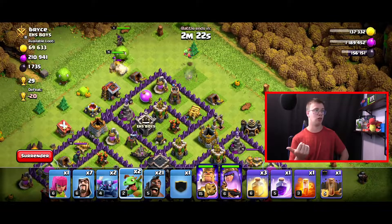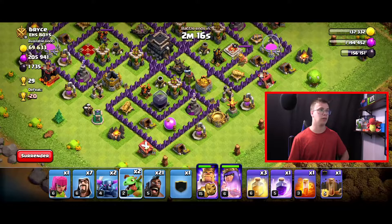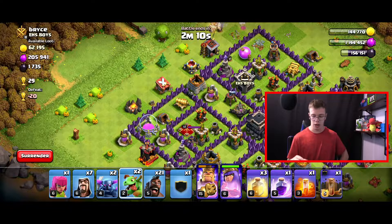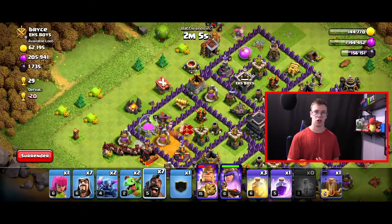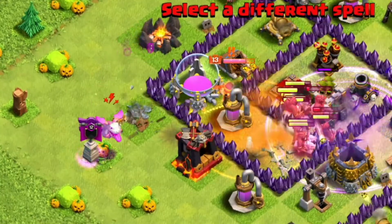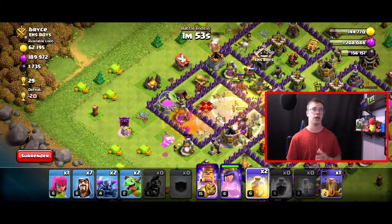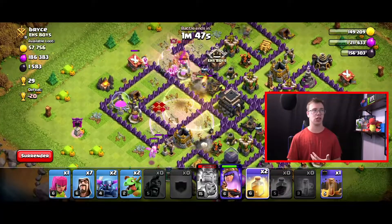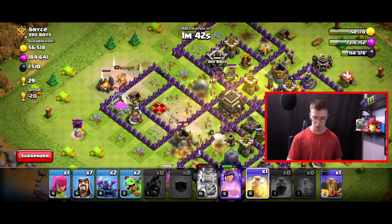While the heroes take out the golem, I want to get rid of any wizard towers that are higher level than normal — though all are the same level on this base. I'm targeting just this side, and while popping the queen I'll drop a poison on top of her so she'll be slower when she targets our hog riders. Then I'll drop in the headhunters to pop the queen. When hog riders get to half health, heal them up — once their health gets really low they'll all die quickly, so keep an eye on that.